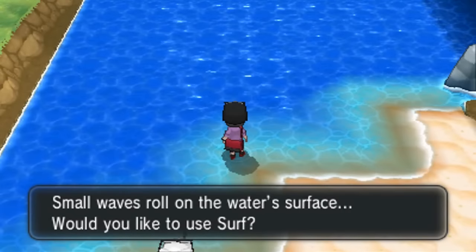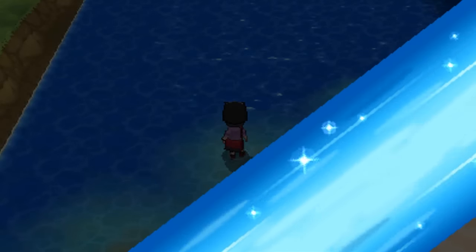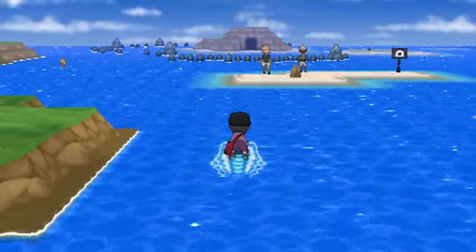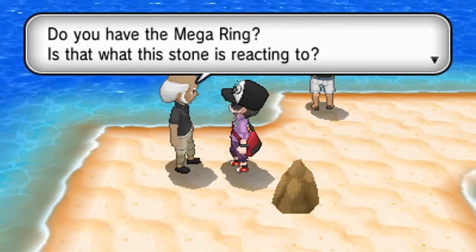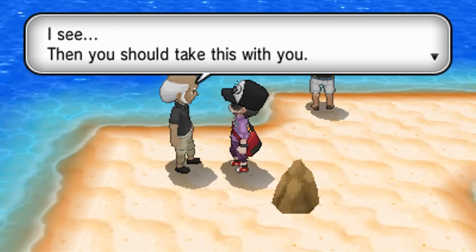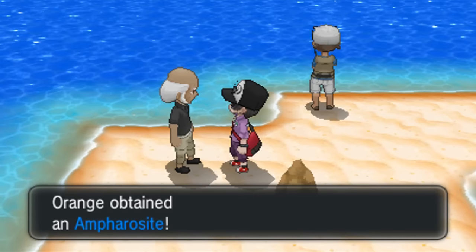Now let's head to Azure Bay, right before Coumarine City, the town of the 4th Gym. This is another one available during your main story quest but in an area that's very easy to miss. If you head down to it, a nice old man on a tiny island will hand you the Ampharosite, so you can get your fabulous Mega Ampharos.